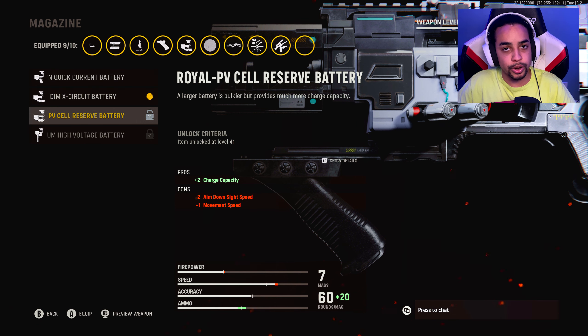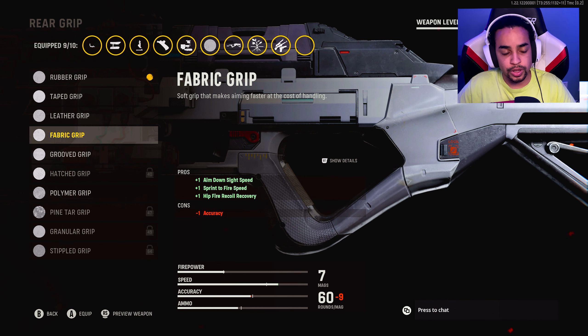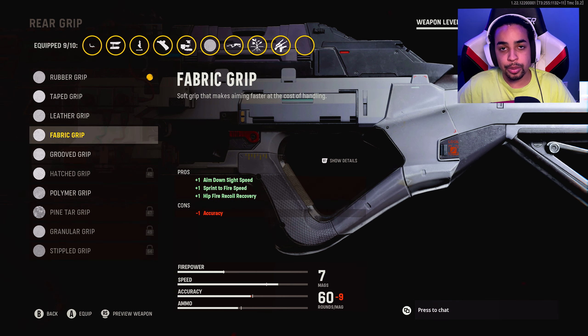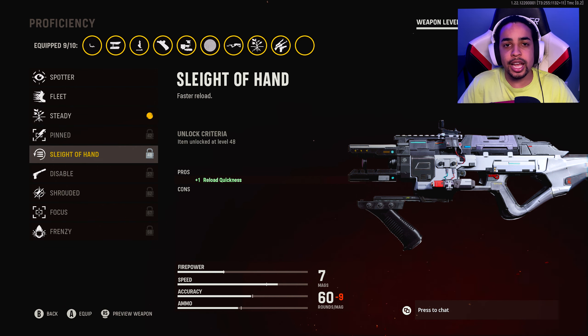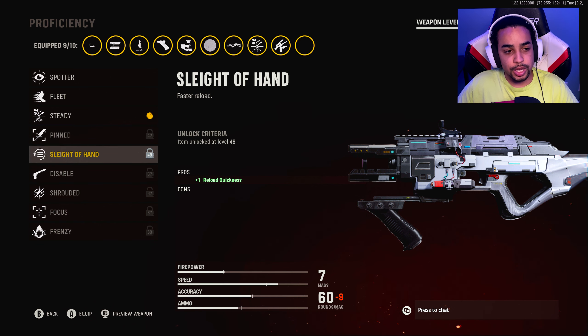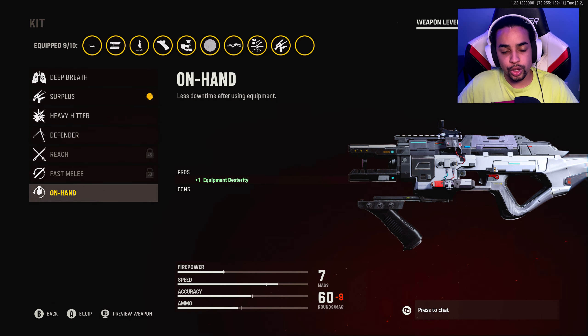Seventh attachment: the Rubber Grip for recoil control. You can run Fabric if you don't need recoil help, or Stippled for recoil recovery — the best two options are Stippled or Fabric. Eighth attachment for proficiency: Steady for reduced movement penalties. Once I unlock all other attachments I'd probably run Sleight of Hand because the reload speed is atrocious. You could also run Focus or Frenzy to help with health regeneration after a kill. If you're running the EX1, run Sleight of Hand — it reloads slow as hell. Final attachment: I was running Surplus to level up the weapon faster, but honestly On Hand is the best choice to help get back to your weapon faster after using equipment, since the weapon is naturally slow.